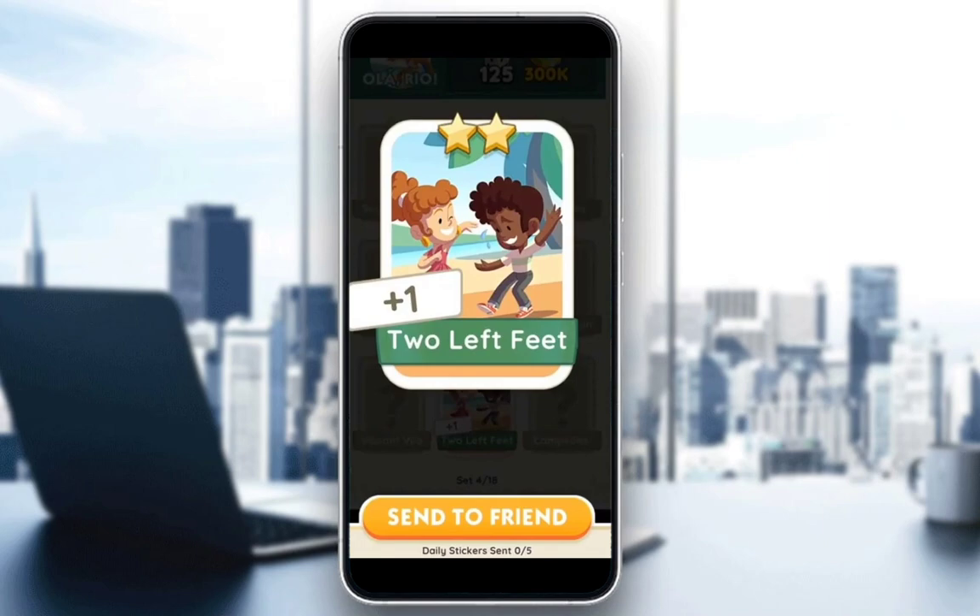If you actually want to trade your stickers, as I said, the process is the same for both normal stickers and for golden stickers. If you have a duplicate, you can click on the send to friend button at the bottom of your screen and send it to any friend you choose. Keep in mind, this person does need to be in your friends list, so make sure they are your friend before you try to send them a sticker. This also works if they want to send you a sticker.